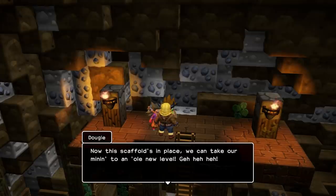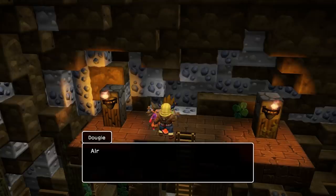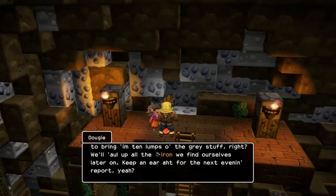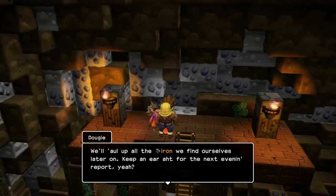Now the scaffolding's in place, we can take our mining to an all-new level. All right, lads, it's time to get digging. You too, Ava — get your armour out. Magrog wanted you to bring in ten lumps of the grey stuff. Well, all the iron we find, we'll deal with later on. Keep an ear out for the next evening report.